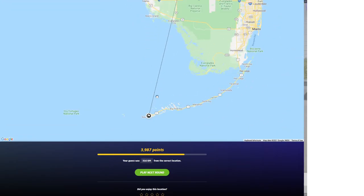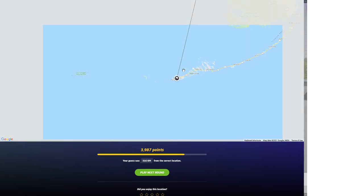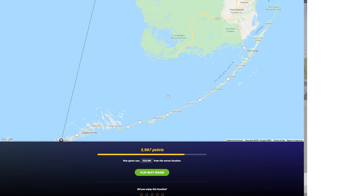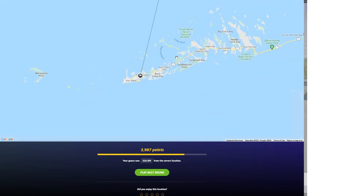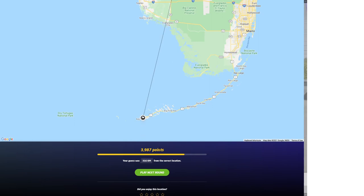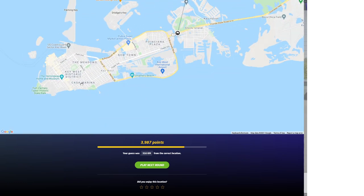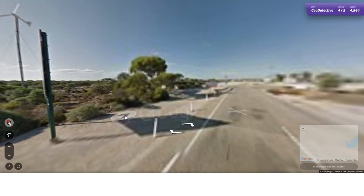Where the heck is that? Oh — down in Key West, Florida. The College of the Florida Keys. I always forget that's down there. What a strange little piece of land that's about to be absorbed into the ocean. I got 3,987 points and my guess was 316 kilometers from the correct location. I've never been to Florida in general, never been to Key West or the Florida Keys. This seems like the type of area that probably won't exist in another couple decades due to global warming.